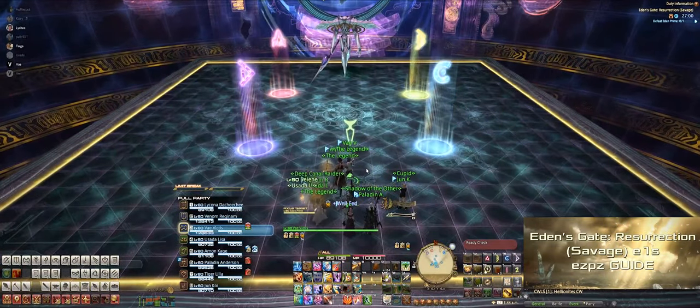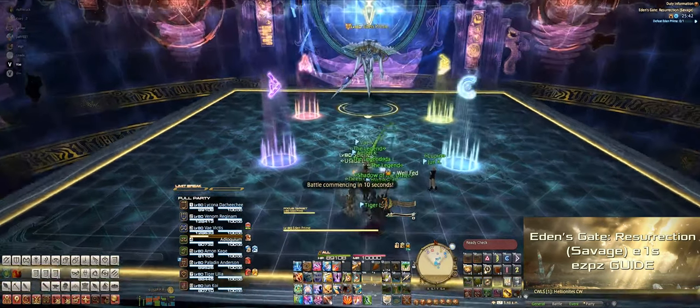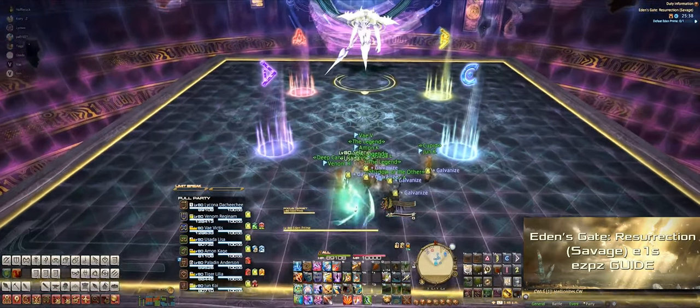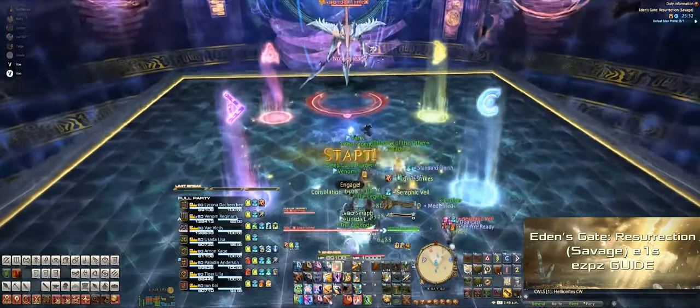Before we start, each party member should take a cardinal direction point, and the party members who are on the cardinal directions should choose a partner on the diagonals, as this becomes important later in the fight. We put our markers here as you can see — they don't really have a big significance now, but they will later in the fight.